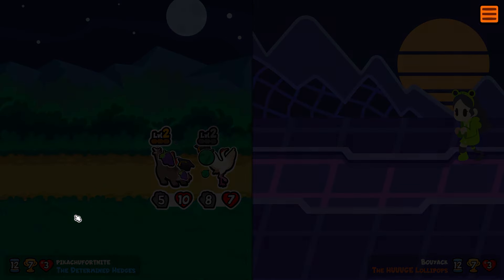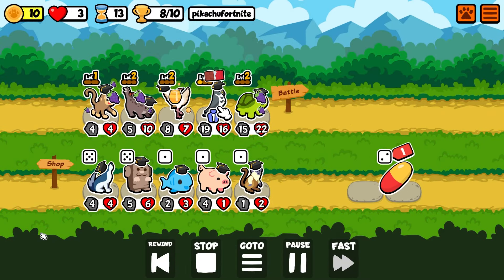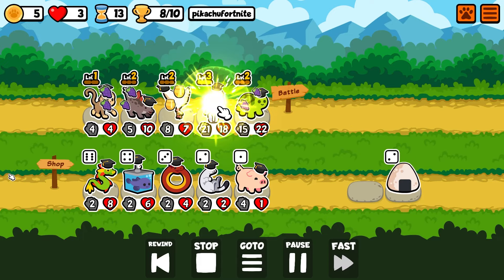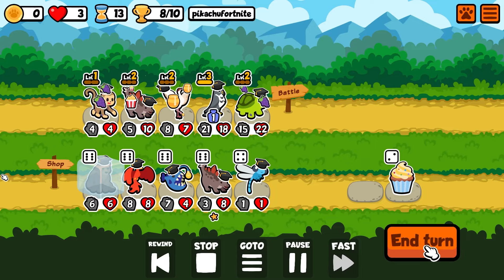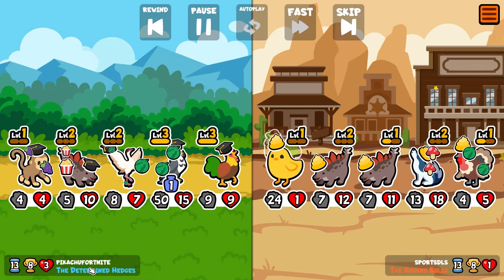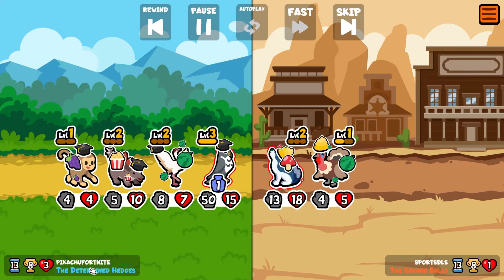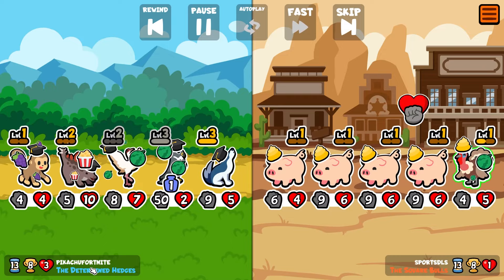We're at eight wins with three hearts left and I think I just win these next two no problem. Level three Falcon here, and we're gonna hold on to the Grizzly Bear. We give the Stego a Popcorn — way better than a Grape. The idea with the Grizzly Bear is I want to steal an opponent's Nurakabe, and at level three the Nurakabe can survive a good amount of hits. The hope is that it gives the Grizzly Bear extra triggers.